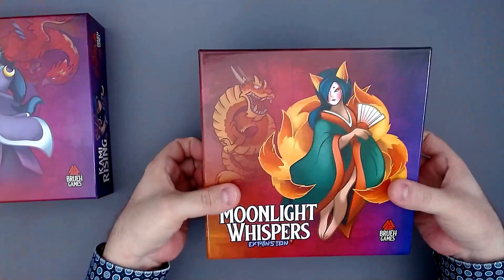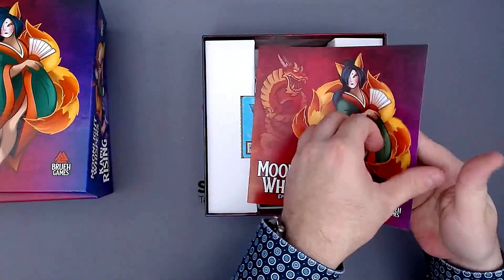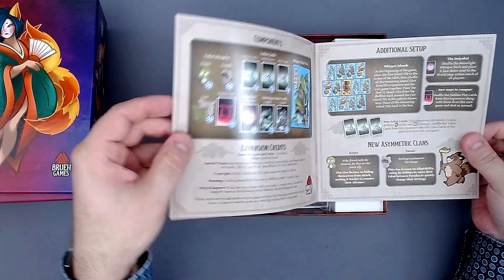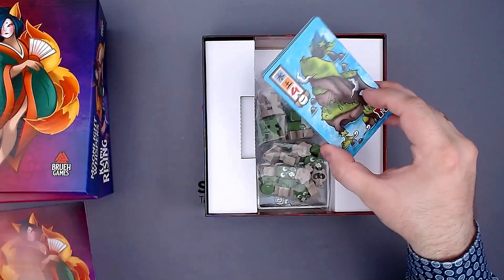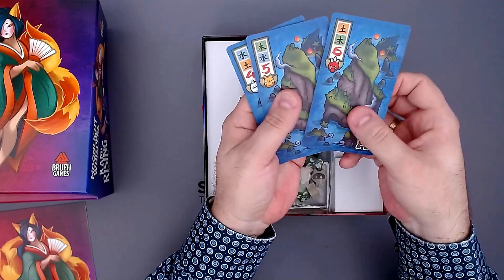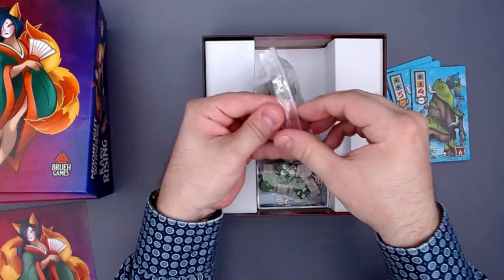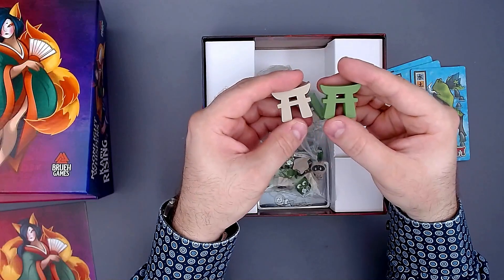And then here we have the Moonlight Whispers expansion. Let's take a look. We have two new clans again — the Kappa, finally, and the Tanuki. Very cool. We have new tiles, new cards, and new hidden plots. It's pretty similar to what we just had. We actually have new tiles now, and you can see they have new items and new symbols here. This is the night side. And then here we have the two new clans — gray and green gates.